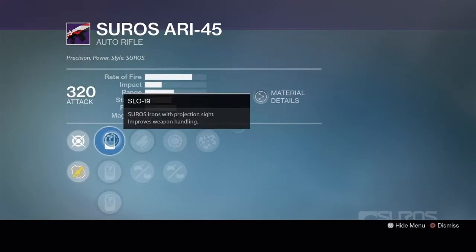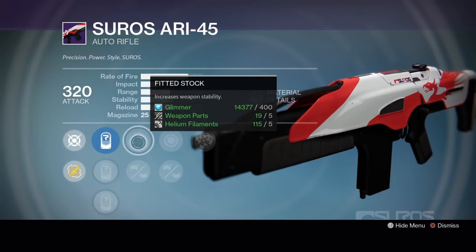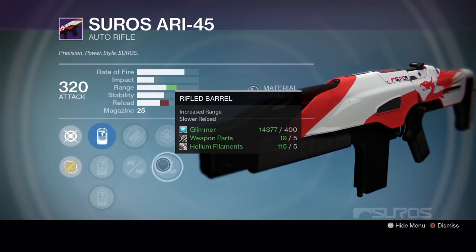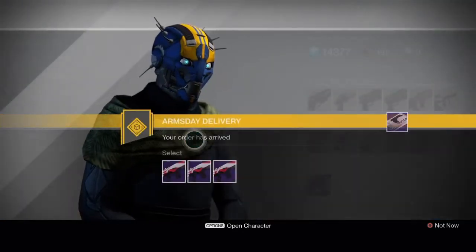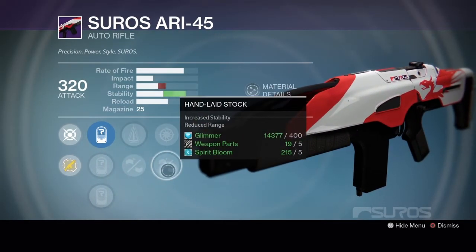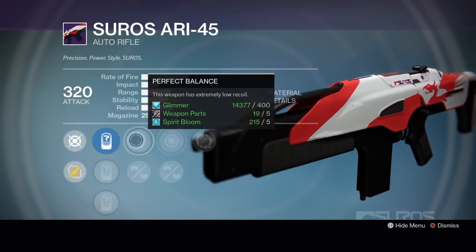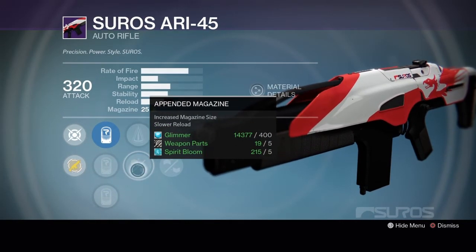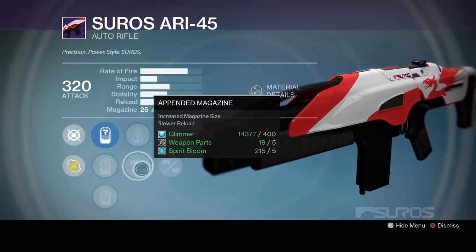Rank 3 has SLO-19, SPO-28 or SPO-27, Fitted Stock or Feather Mag, Snapshot or Rifle Barrel, and Rangefinder. Your best bet this week is Rank 2 because it's the only one with decent stability perks. I'd rock Hand Laid Stock, or you can run Perfect Balance to pretty much max out stability. I would probably try Pendant Mag first to get that magazine size up and see how high it makes it.